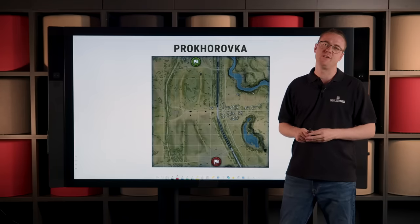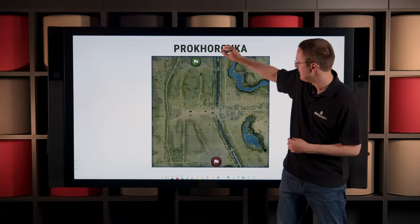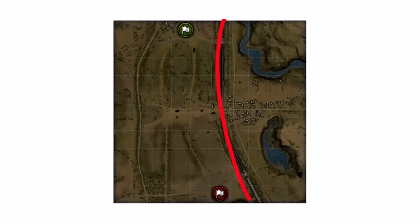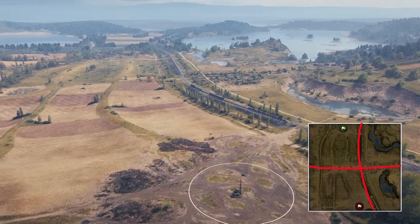Very generally speaking, you can divide Prokhorovka into four parts. You can divide it going north to south by the rails, but you can also draw a horizontal line along this way that sort of mirrors the map.